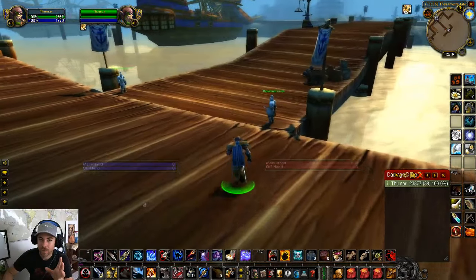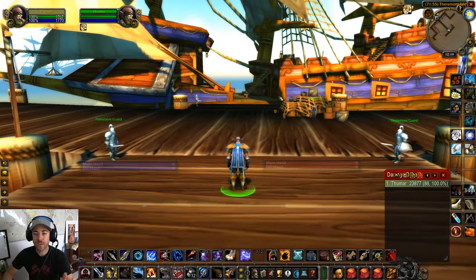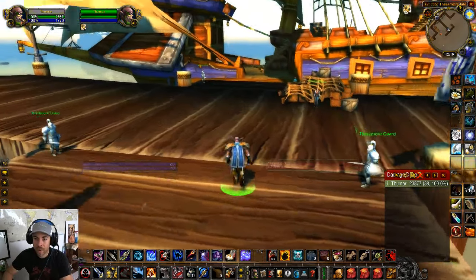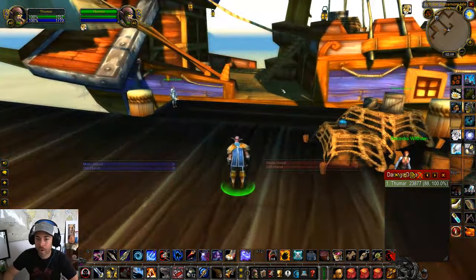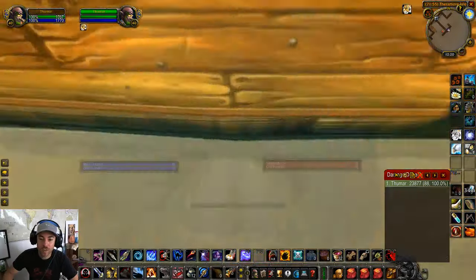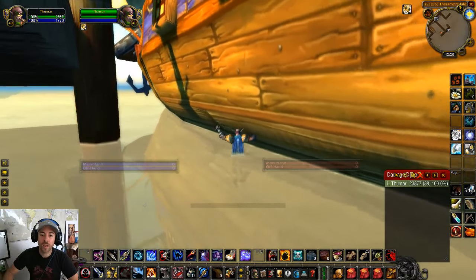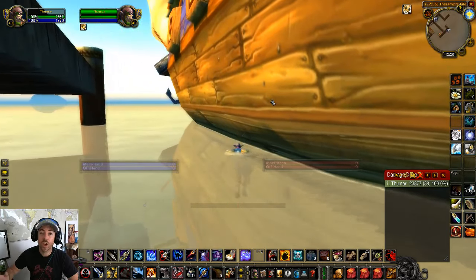The idea behind this trick is you're coming up to the dock right as the boat's getting here, before the boat's leaving, and you're not going to be able to make the gap — you're not going to be able to make it onto the boat. What you're going to do is just jump into the water and wedge yourself against the boat until you start moving along with it, holding the jump key. Eventually, you'll get stuck with the boat.